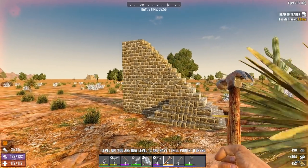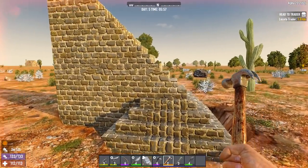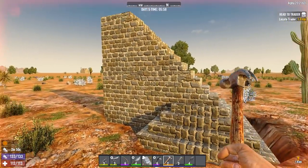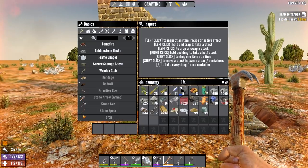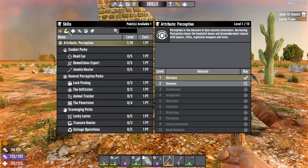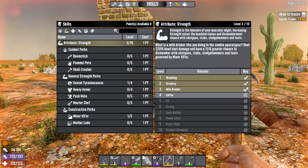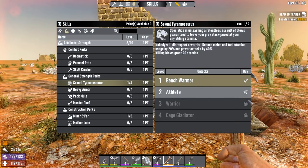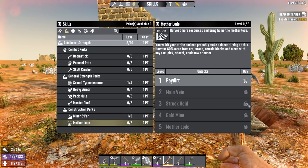We got a skill point. The reason I'm going from wood all the way through to cobblestone rather than just placing cobblestone is the XP you get from upgrading - it's pretty good, especially in the early game. I'm going to take my skill point, put Strength up to three and then do more Sexual Tyrannosaurus, Miner 69er, and maybe some Motherlode.